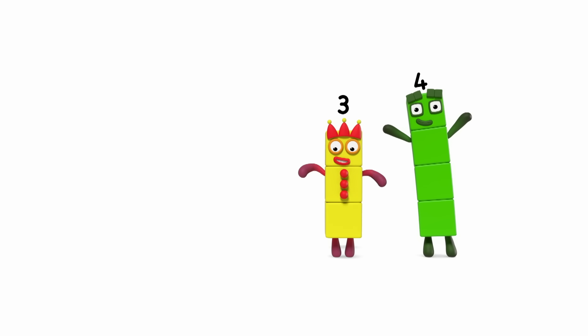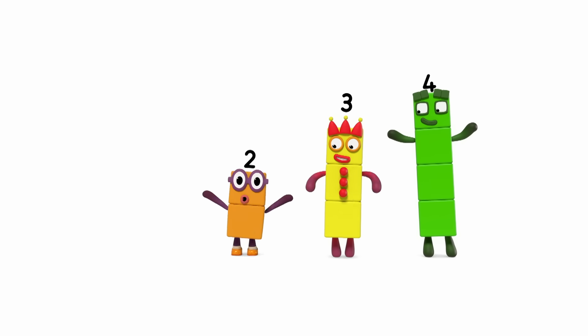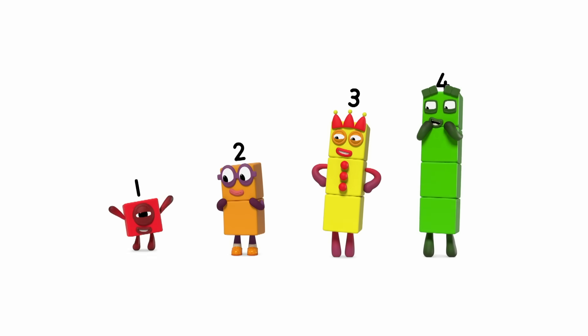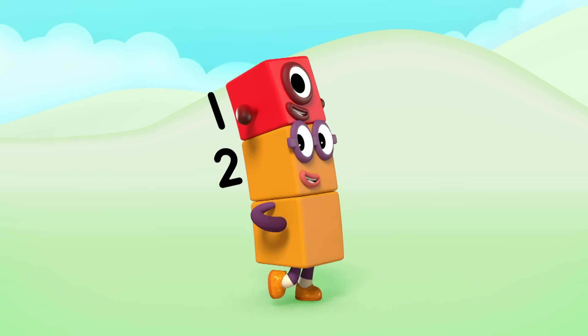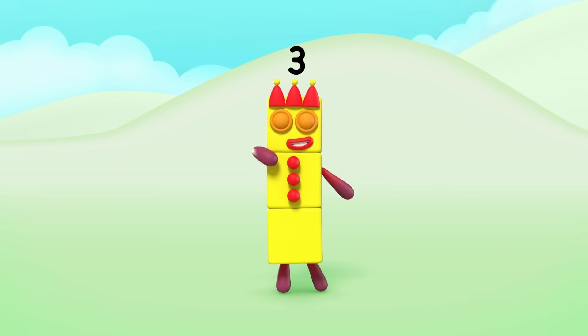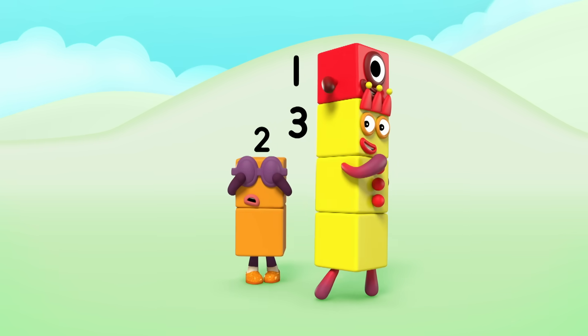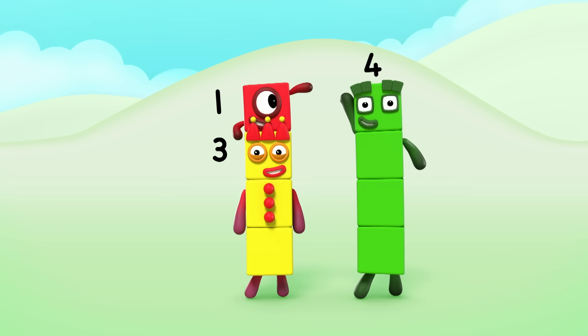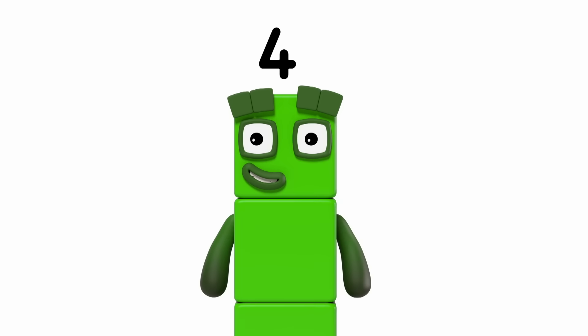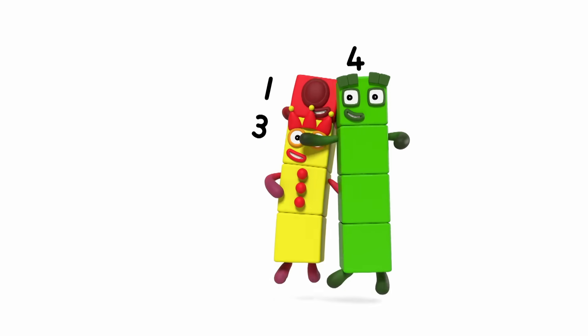Go and give us a clue. Can you see me? Peek-a-boo! Can you see me? Peek-a-boo. 2 plus 1 is the same as 3 — both of you can hide behind me. 3 plus 1 is the same as 4. We're hiding behind you, cause I'm equal to you.